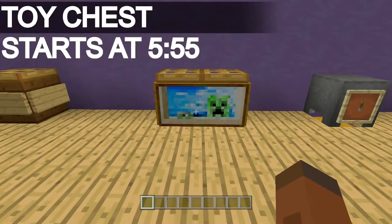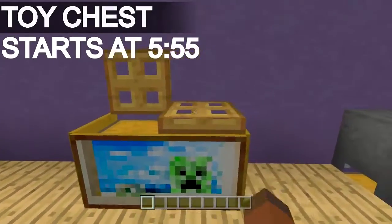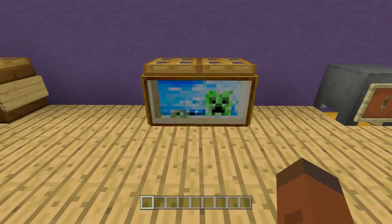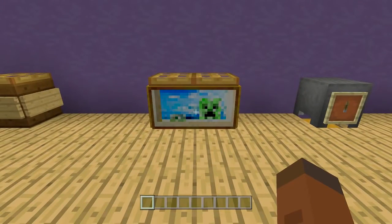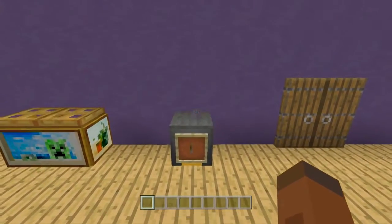The next one is going to be the easiest one out of all of them, and this is just going to be a simple toy chest. You can actually put paintings around the sides of a chest by going into sneak mode. If we open up the top here we have a nice little toy chest that you can put inside of a kid's room — all you have to do is spruce it up with a few paintings around it.